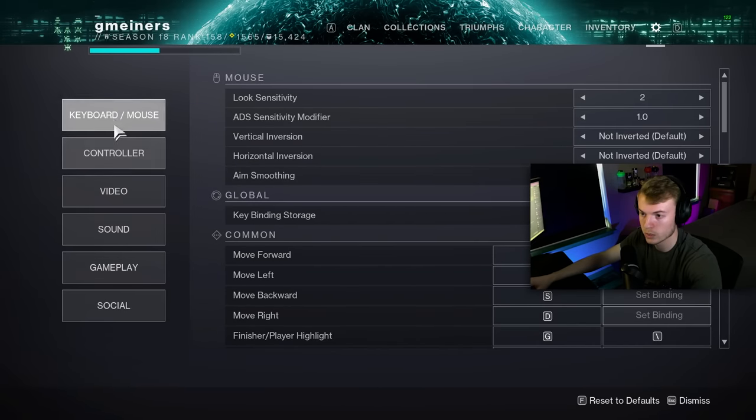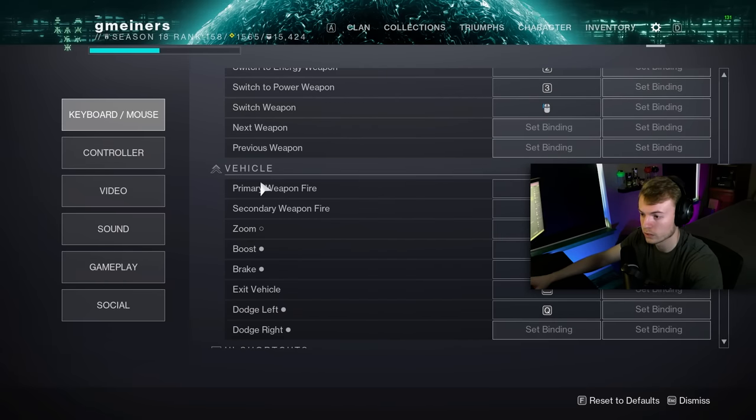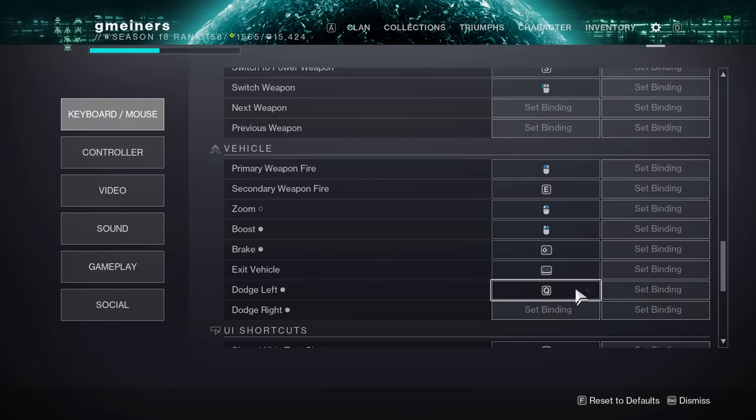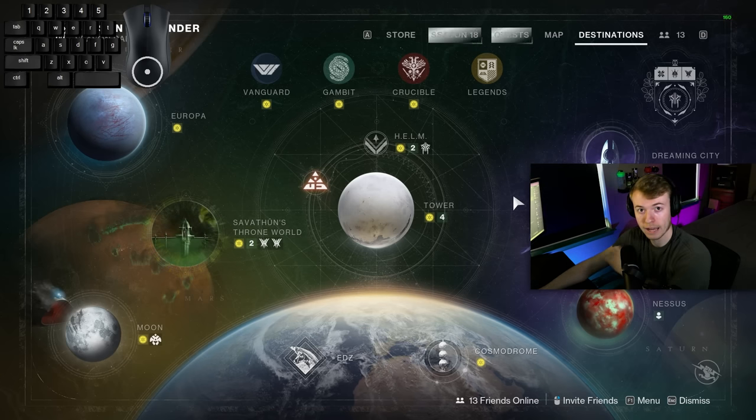As of this season, if you're on keyboard and mouse, we now have dedicated sparrow keybinds. You can scroll down to the vehicle section and at the very bottom there are dodge left and dodge right binds. The stock inputs are double tapping A and double tapping D to dodge left and right, which is how I learned. Some people set these to Q and E - even if those are bound to other actions, on the sparrow they will override, so you can have dual keybinds without worry.